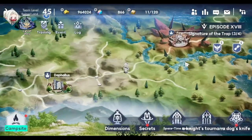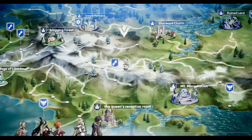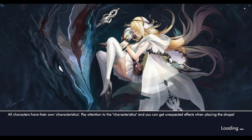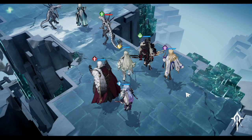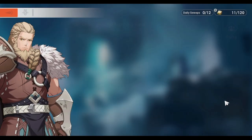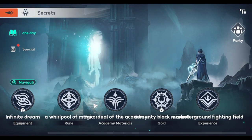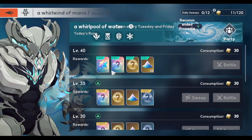Also in the main story — moving through the main story gives you gems as well. All of this content gives gems for all first clears. Take note: you can't farm these infinitely, but first clears do give you gems.